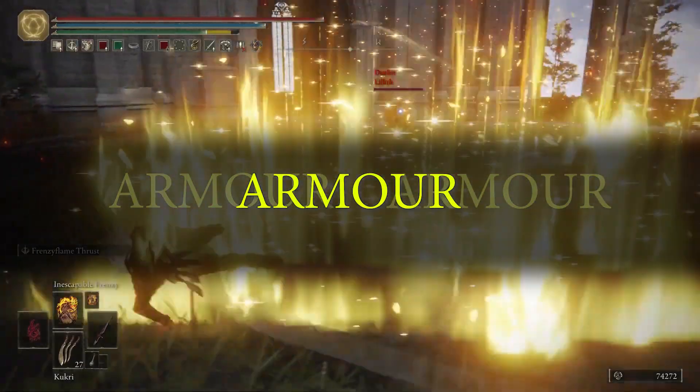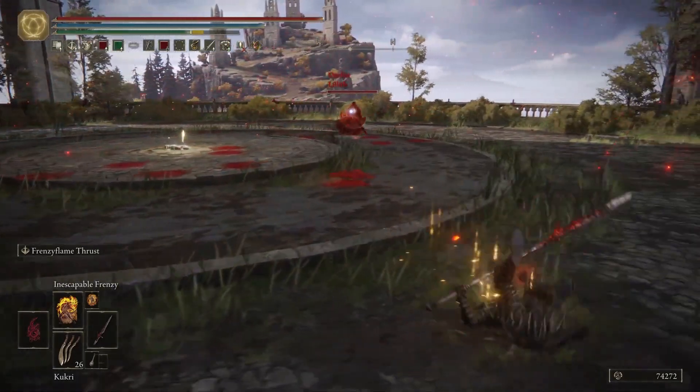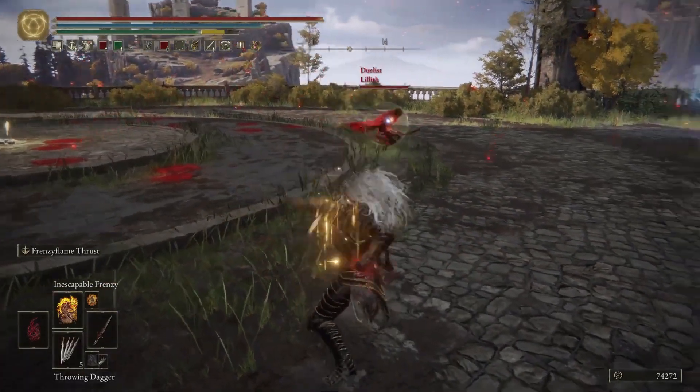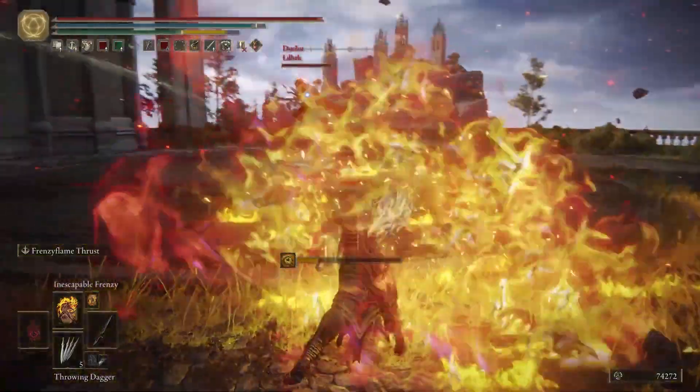For this build you can really go for any armour set that you like. You could choose to go for a tankier build by using the Bull Goat's armour and run it with the Fingerprint Stone Shield, although you'll need to throw some points into your Endurance and Strength for this.